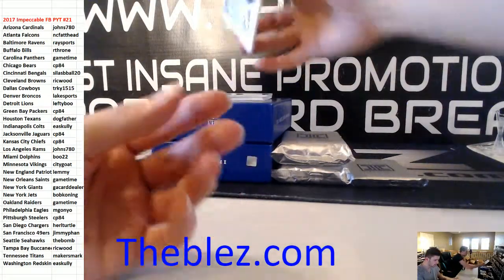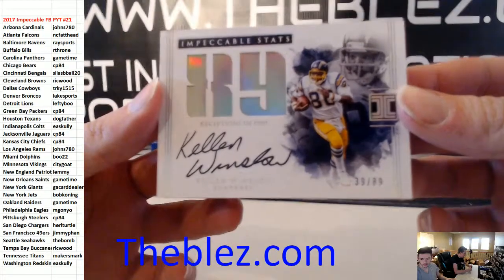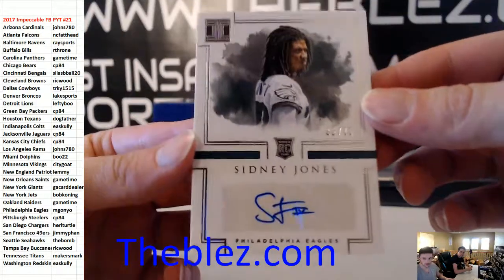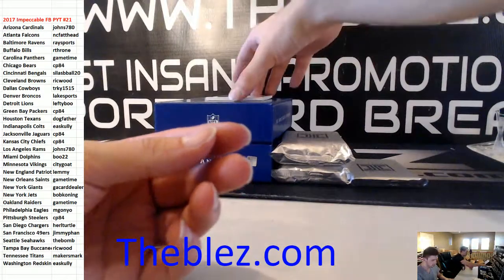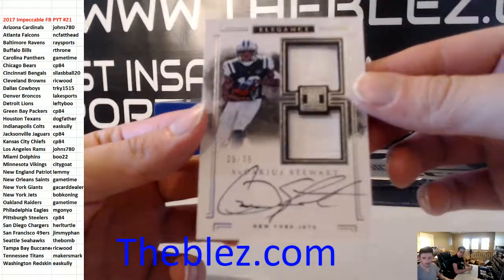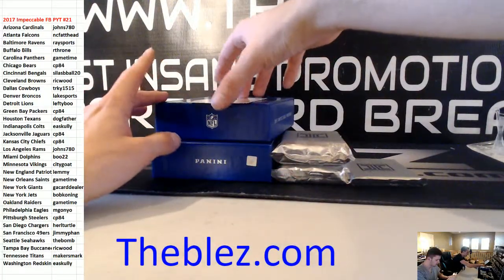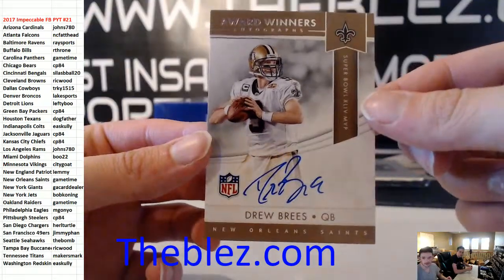And then we have to 89, Kellen Winslow Sr. And we have a rookie autograph to 75 of Sidney Jones for the Eagles. And we have to 75, two patches for the Jets with an autograph — Darius Stewart. And we have a nice thin auto — it's Drew Brees, award winner's autograph for the Saints. Nice, game time!